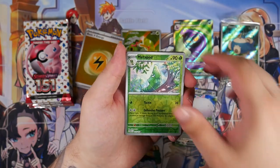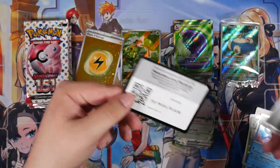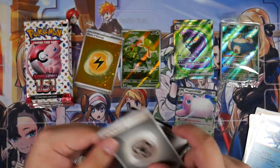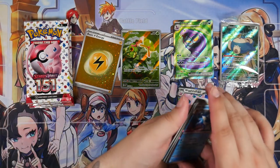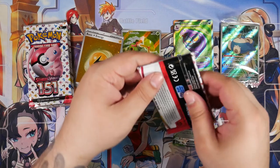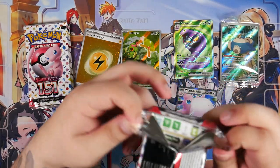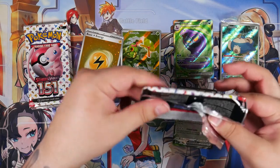We've got a Cloyster, a Metapod, and a Vaporeon. Well, we have to miss at some point, right? They can't all be winners — although I wouldn't feel too bad if they were all winners. Just put a special illustration rare in every single pack — just put them in here.